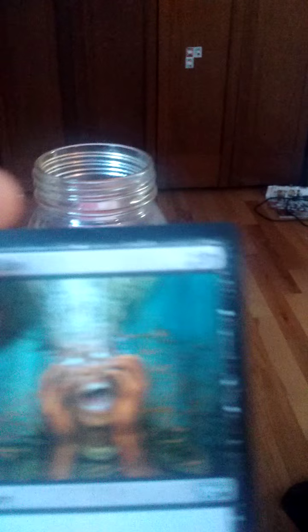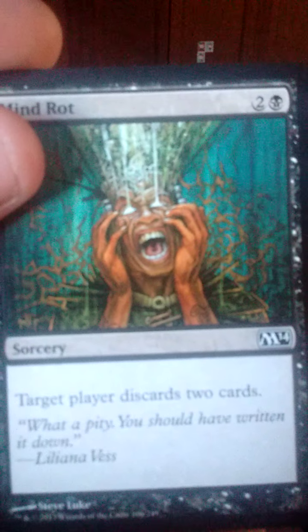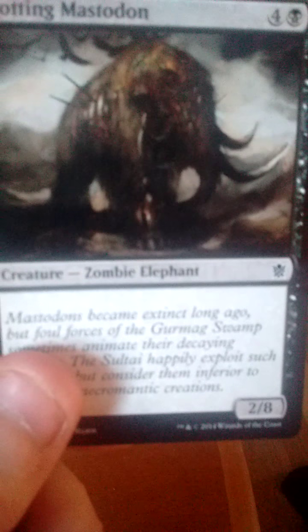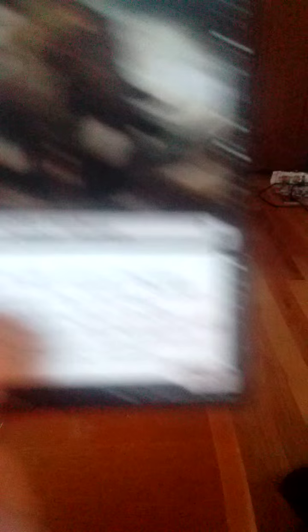Next one is a Mind Rot for three — target player discards two cards. Then we have a Riding Mastodon for five. It's a 2/8. That's a strange creature; I've never seen that one — it's from some of the newer sets I haven't played in a while.